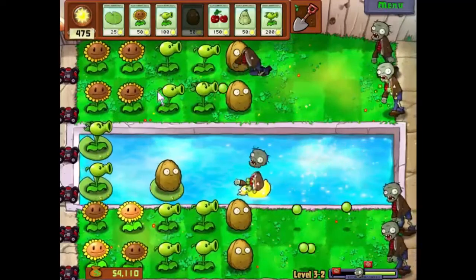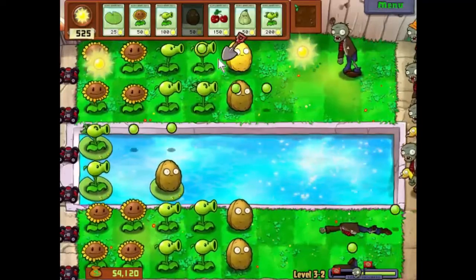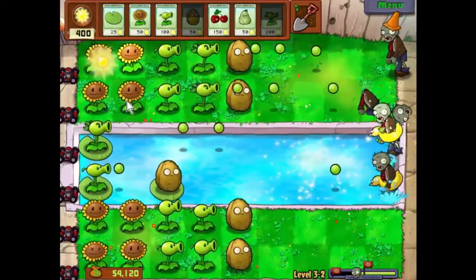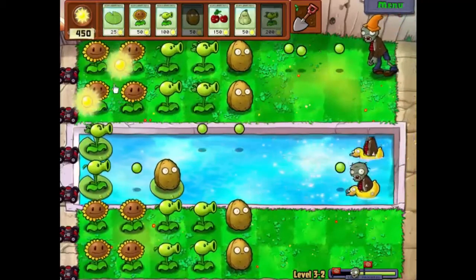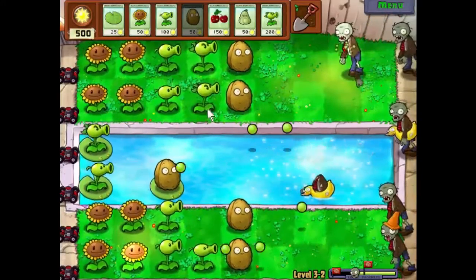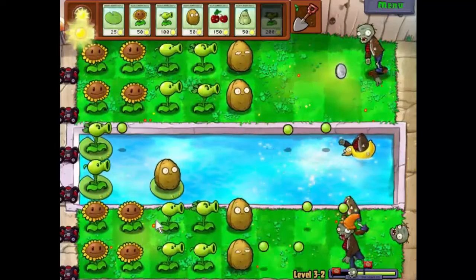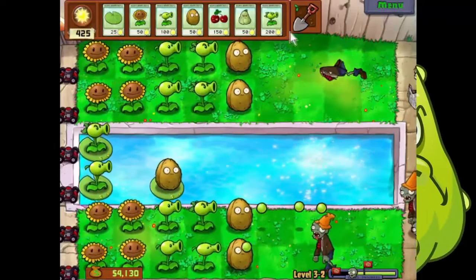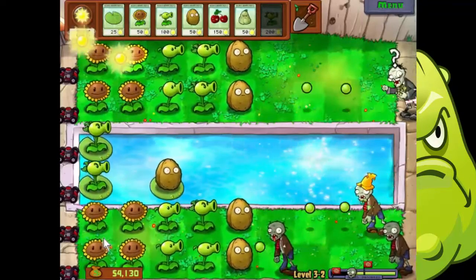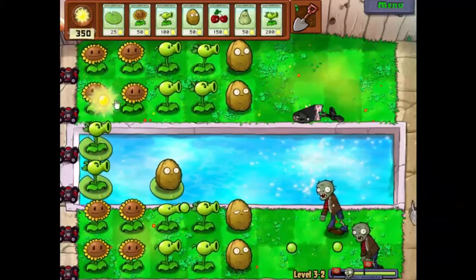Now we want to upgrade those peashooters if we can. So let's start digging these up and putting repeaters in their place. I think we've got this sorted — there we go. We've got a couple of rows of repeaters; quite frankly nothing is going to survive and we will be just fine. Let's upgrade this guy — there's his newspaper and he goes into a run.